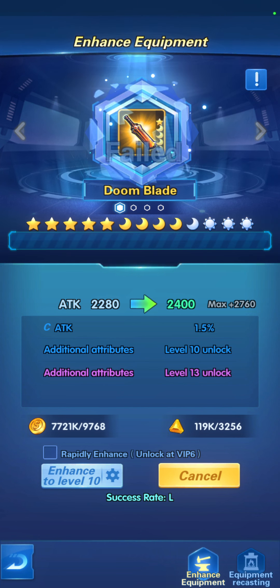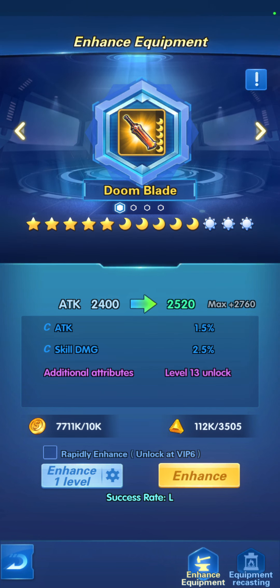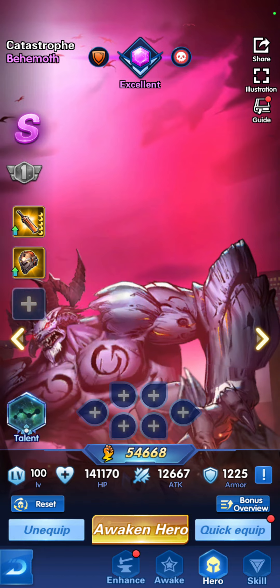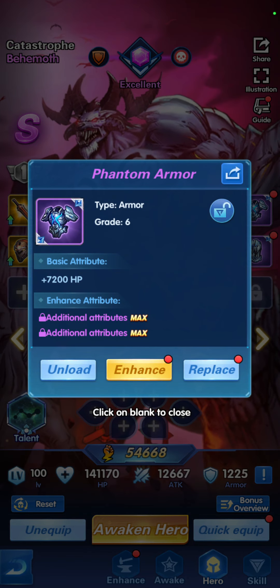Okay, one last level — done. When you unlock different levels of a weapon, it adds these attributes that the weapon has. Let's go to the armor and enhance.